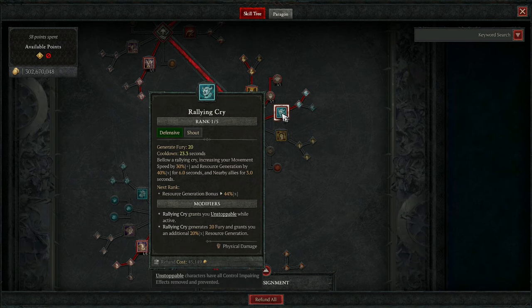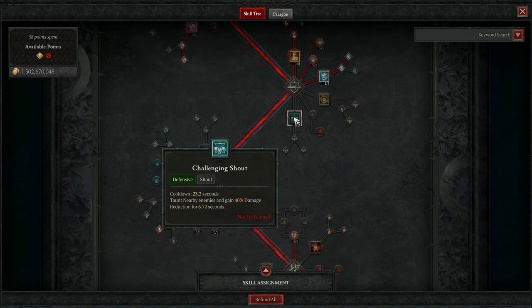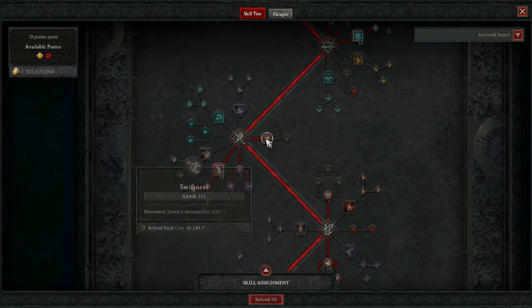Rallying Cry is a great way to ensure survivability in Hardcore with the Unstoppable, and the Resource Generation bonus is amazing if you're using something like Selig. Challenging Shout is another one I thought about for its damage reduction, but as I said, I wanted to stray away from triple shout barb. Moving on, we get points into Swiftness for Movement Speed, which also helps a little bit with damage via Vampiric Powers.